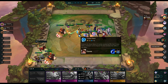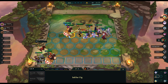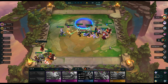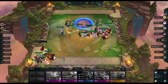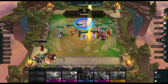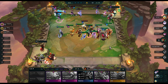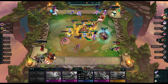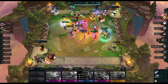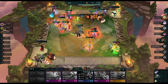Today's video is going to be on the Vanguard trait. The Vanguard trait is pretty straightforward — it provides bonus armor to all Vanguard champions. For two Vanguard champions, it's 100 bonus armor each. For four Vanguard champions, 250. And for six Vanguard champions, 500 bonus armor for each Vanguard champion.